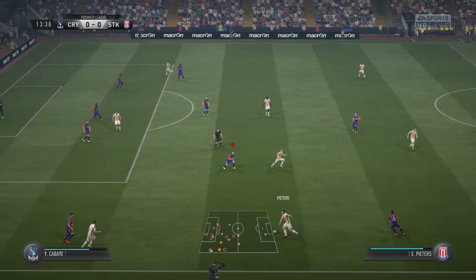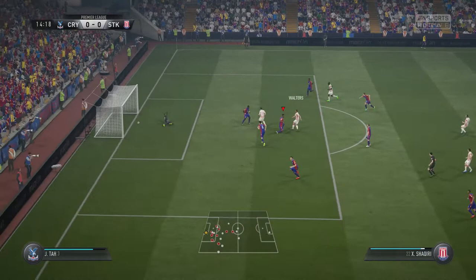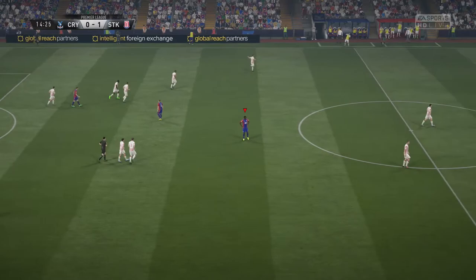Today we start with a home game at Selhurst Park against Stoke City. Stoke have always been the sort of team - not only in FIFA but in real life, definitely when they had Tony Pulis as their manager - who are very hard to beat. And they showed that by scoring a very annoying goal from John Walters. I didn't really understand how that went in. A bit disappointed with Mandanda - the shot was so weak and it just went through his legs. We found ourselves 1-0 down at home.